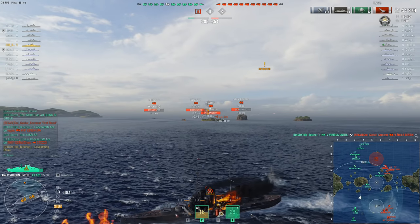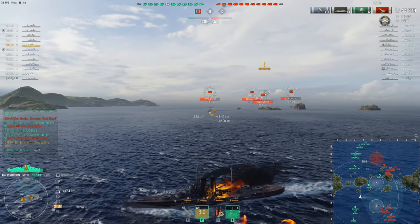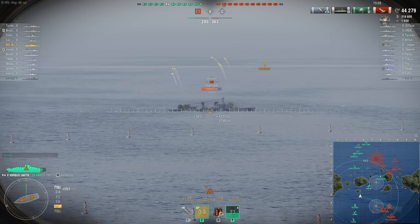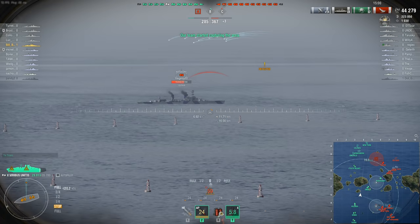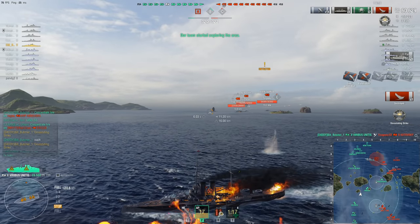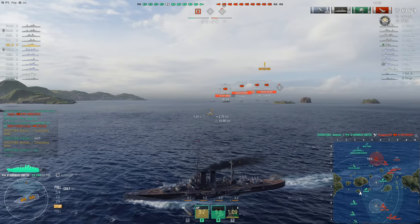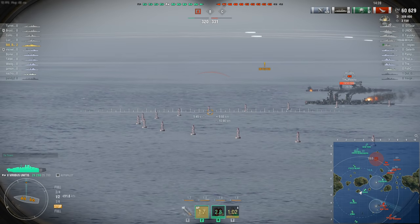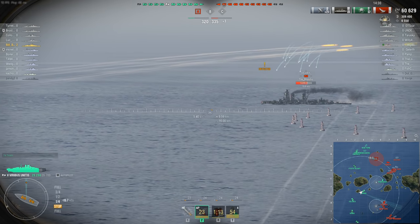The thing about tier 5 cruisers is that they all universally have such terrible armor that anything heavy-cruiser-sized or bigger is capable of overmatching their bow and stern armor — and that's when you're actually trying to avoid incoming fire. The Katovsky over there didn't learn his lesson from the first citadel Billy delivered to him, and yeah, there's his second devastating strike. He has taken a lot of fire, but not from any of the enemy battleships — it's all from the cruisers. He did get a double fire set and has used his damage control.